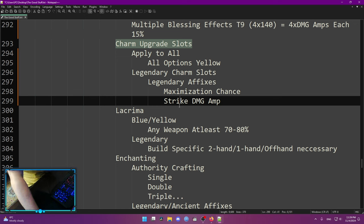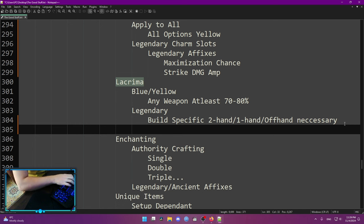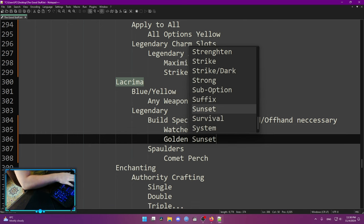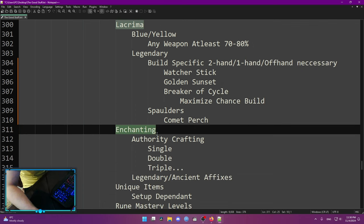Lacrima: any Lacrima is fine early. If you have blue or yellow, you want any weapon with at least 70 or 80 efficiency. If you're aiming big, you want legendary Lacrima with two-hand, one-hand, or off-hand, and then you can get shoulders — for example, shoulders for Comet Torch. Those are BIS uniques, they're expensive, but that's how you get your damage up. There are cheaper versions — for two-hand you can do Watcha Stick, which is good for skills lacking some cleave, area effect, or weapon range. Golden Sunset is really cheap. Breaker of Cycle — be careful with this one, it's really hard to use and only works for maximization chance builds.